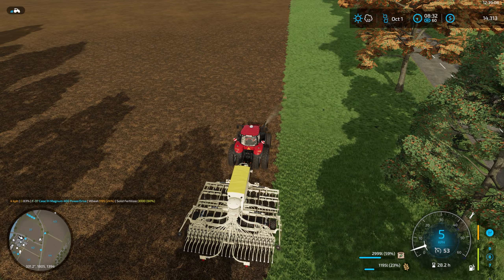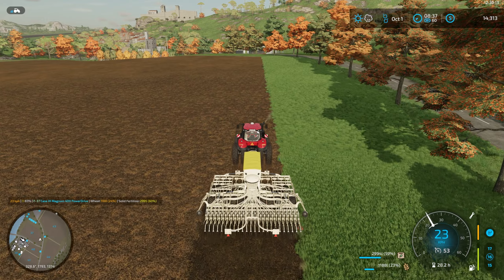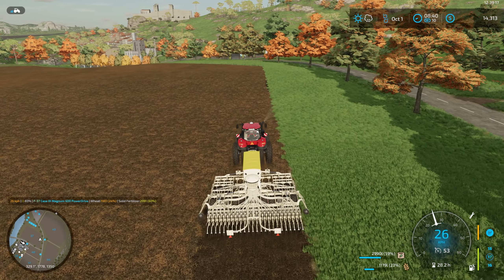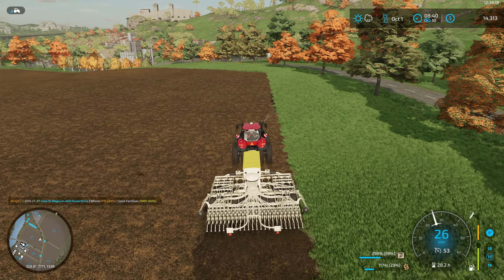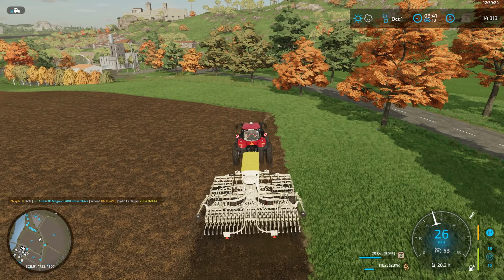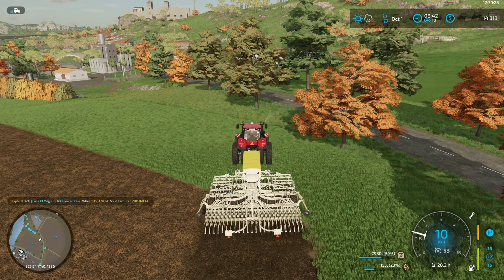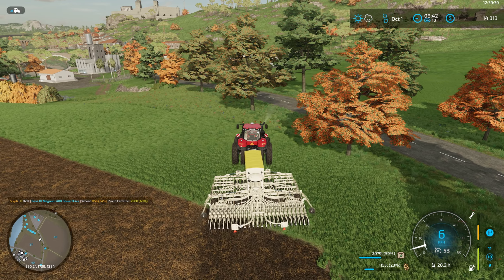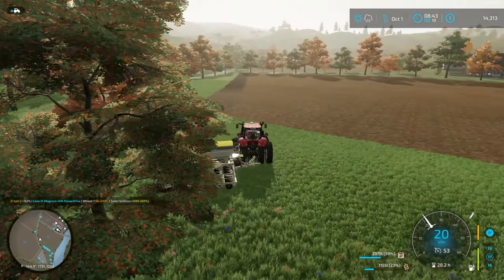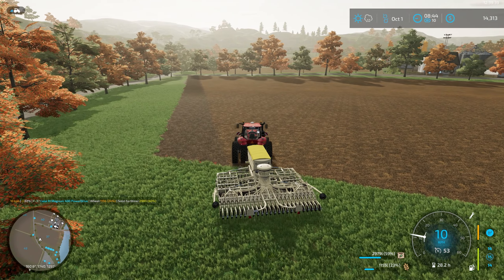We're just going to go up here, get this header down, do two headers on the side, and then get the hired hand going. Then we'll grab the combine and head over to start combining our smaller fields. As we said in the last episode, we'll combine those fields and then head over to our newer field over the back on the other side of the river and get that going as well.